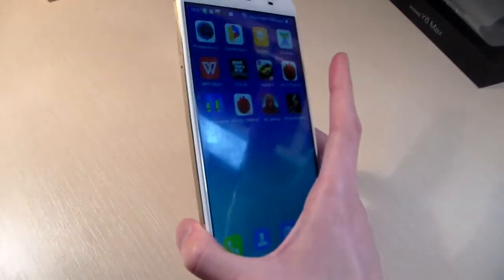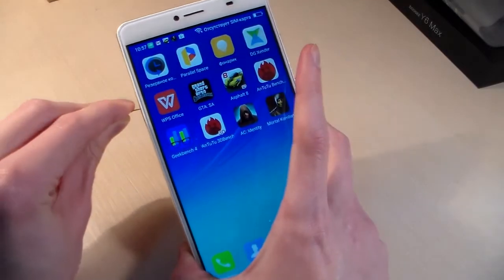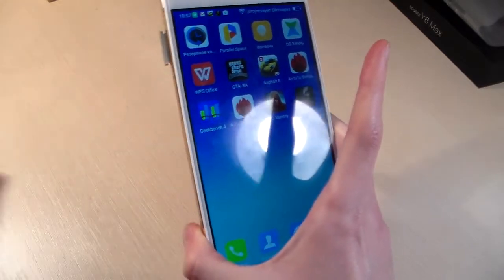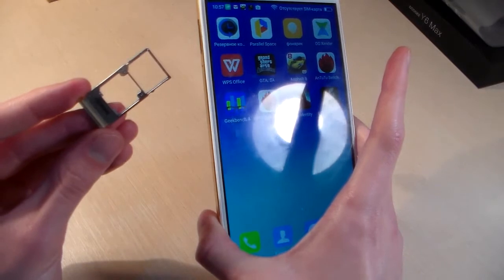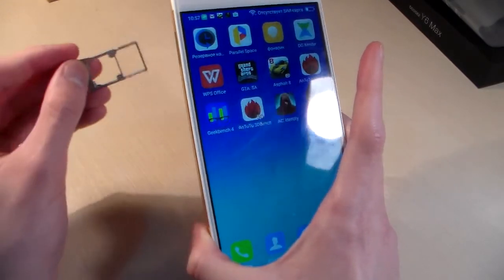Turn on the device and open the SIM slot. This combined slot can be used with 2 micro SIM cards, or 1 micro SIM and a micro SD card for additional memory.